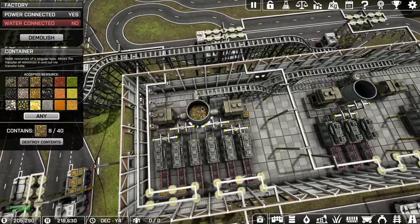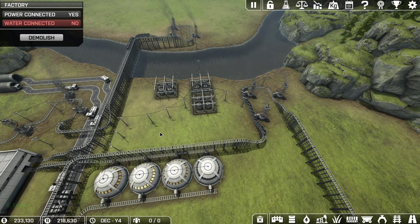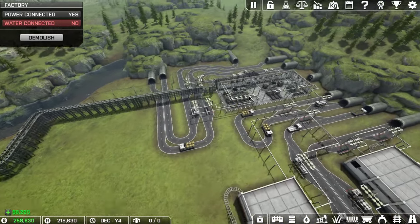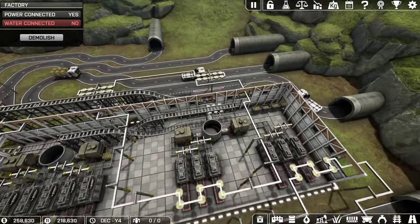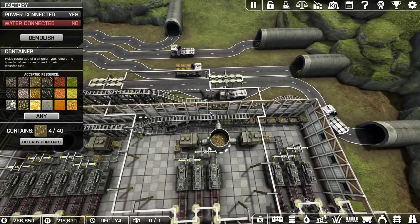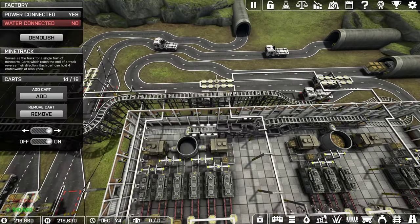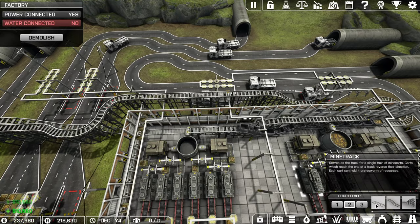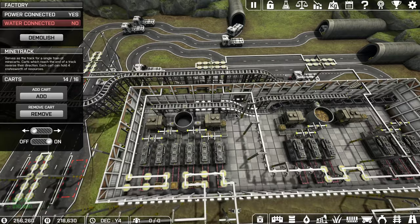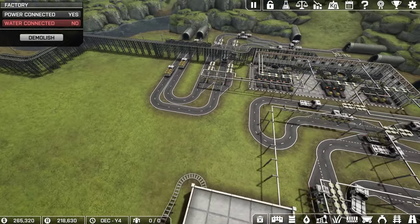I may have to spread things out and add some additional storage here as well. There was another thing I could do: have one track circle the resources and pile it all into one big container, and then have another train car bring that from the big container over to the factory. That would make it so that the mining towers didn't max out on content. But if the containers here can take all of the contents, then it doesn't really matter, as long as there's still space for the storage.